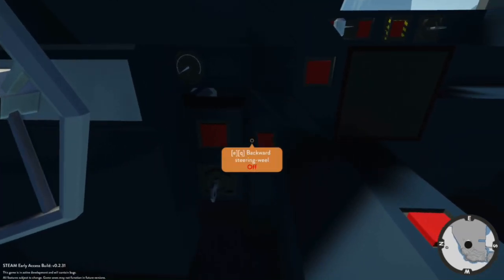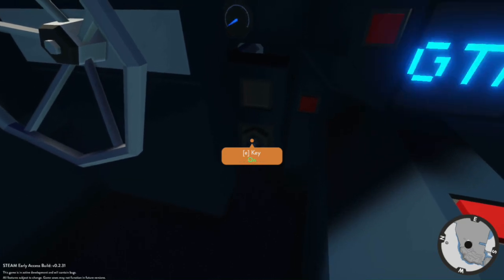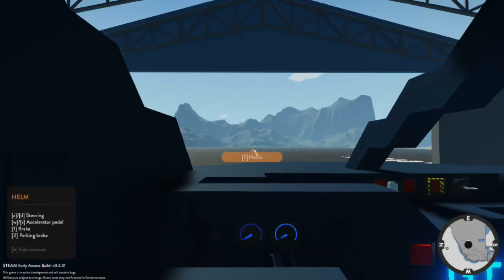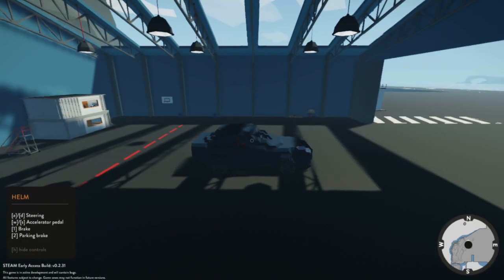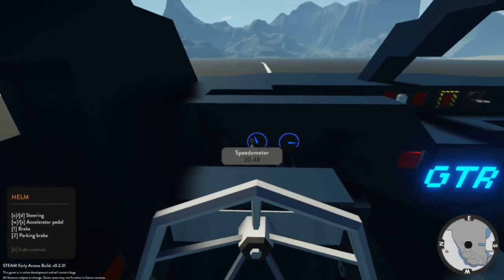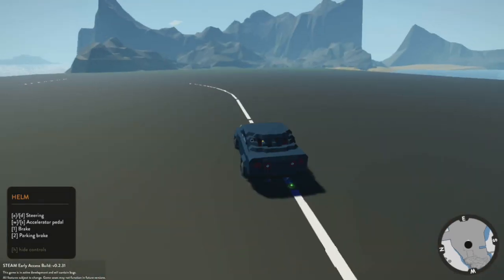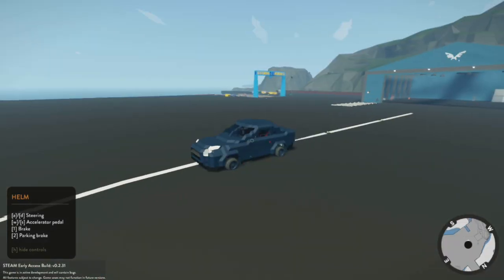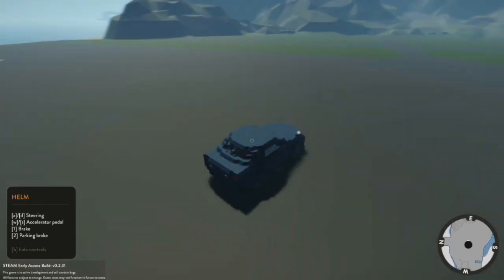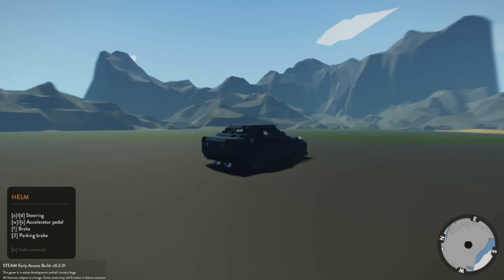Let's just open this up. Backwards steering wheel — bring it forward. I'll do that. Bring the steering wheel forward, switch it on. Let's do this. Is it fast? It's gaining speed — 21. So it's about 21 kilometers per hour in this game. As you can see, the steering handles quite well. Handles quite well indeed.